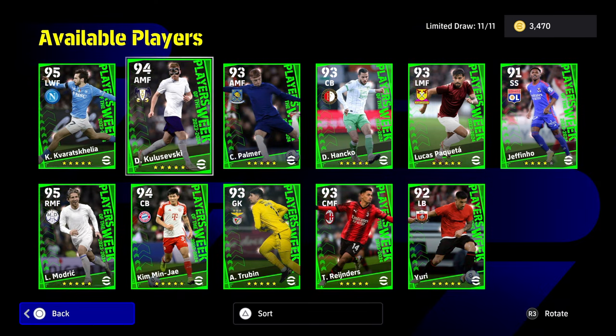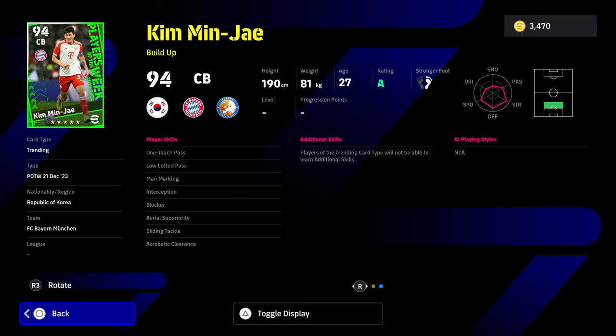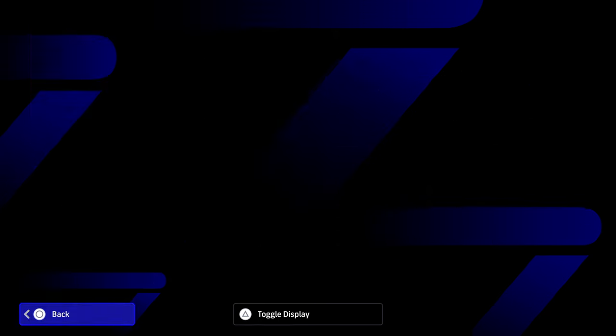Kim and Kavara are the only two players left. Kim - you know what you're getting with him. Tackling and aggression are going to be at 90, you've also got 85 speed, 86 if you've got Ten Hag, which is pretty decent. Physical contact is very strong, and he's got some nice player skills - interception, blocker, aerial superiority, and one touch pass. He doesn't have heading, but that's not a huge deal. One touch pass and acrobatic clearance is really really good on this card, and he has low lofted pass as well, which is very unique. So you can kind of build up from the back a little bit more with him than the likes of Van Dijk.